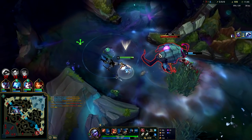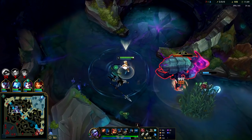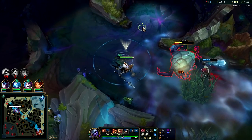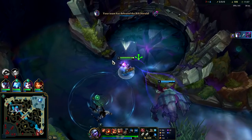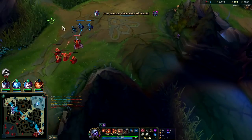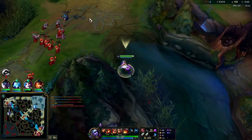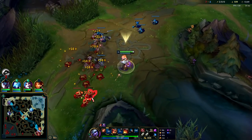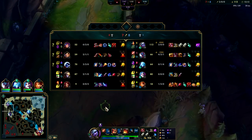You can buffer your W and then Flash and get a lot more distance — so you can immediately W-Flash. That's what I did there to close the gap. I think we're going to end this really quick. Getting double Herald — I'll take it. You normally want to give it to your jungler but I know what I'm doing — believe it or not I'm a jungle main. I'm also really really fed.